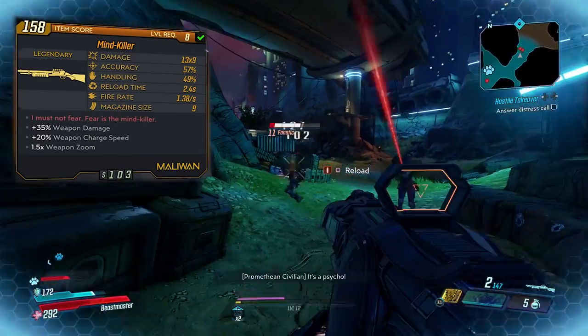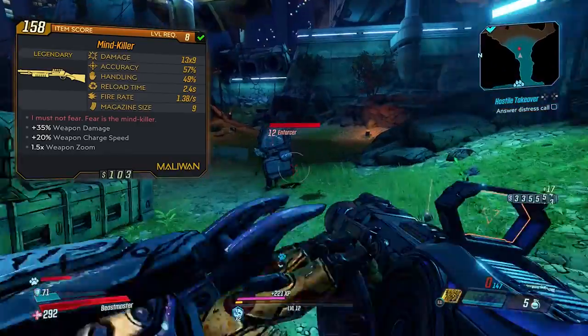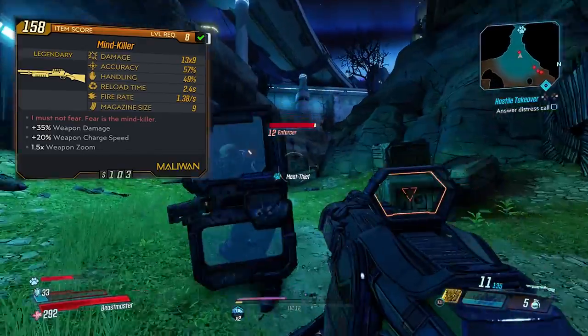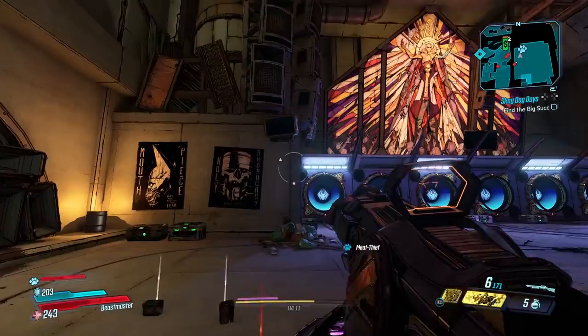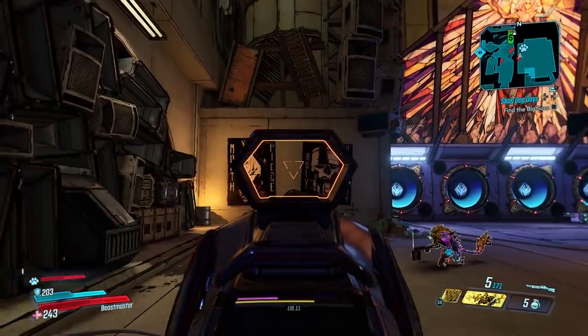Additional stats are 35% weapon damage and 20% weapon charge speed, which is specific to Malawan guns and determines how fast you'll be able to shoot after charging your shot. So what does this gun do? This one is interesting — it appears that aiming down sights focuses all of your pellets into a much tighter packing.